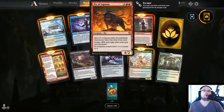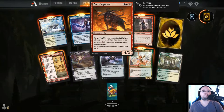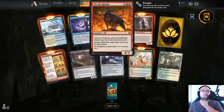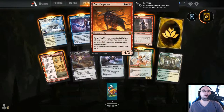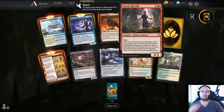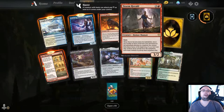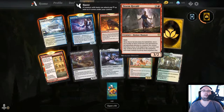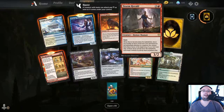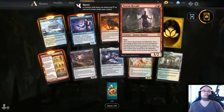Ox of Argonas — 5 mana, 4/2. When it enters the battlefield, discard your hand and draw 3 cards. Escape for 2 mana exiling 8 other cards — Ox of Argonas escapes with a plus 1/plus 1 counter. Storm Herald — 3 mana with Haste. When it enters the battlefield, return any number of Aura cards from a graveyard to the battlefield attached to creatures you control, then exile those Auras at the beginning of your next end step. This could be disgusting if you have a lot of Aura cards.